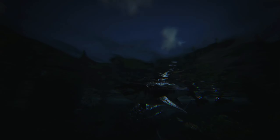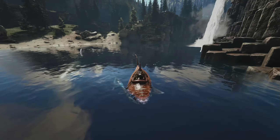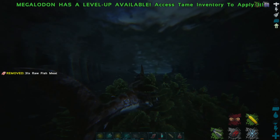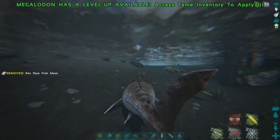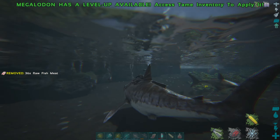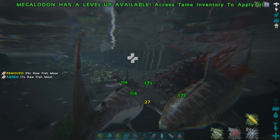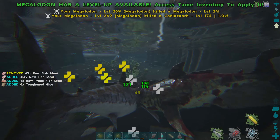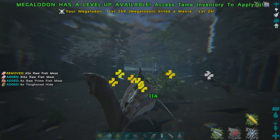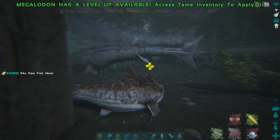The megalodon actually looks pretty nice — I don't mind the colors on it. We're being attacked! I've put on all the scuba kit and I'm going to gamma up because it's quite dark under these waters. Now every megalodon hates us and every creature hates us — it's all great. Let's munch through all these. Megalodons are pretty squishy and this guy seems very squishy as well.